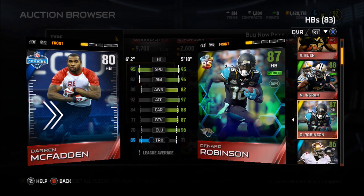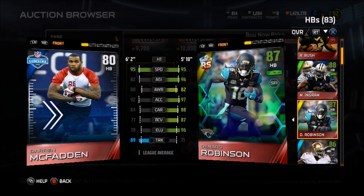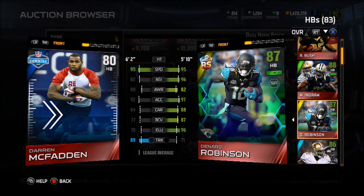If you guys run a lot of triple option or read option plays, McFadden and a fast quarterback would be an amazing combination. So when his price gets around 5,000 or 4,000 coins, pick him up because that'd be a good steal.